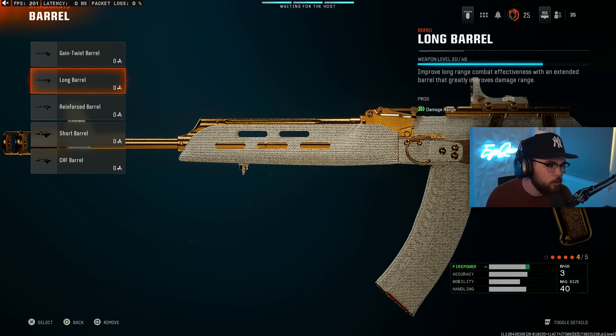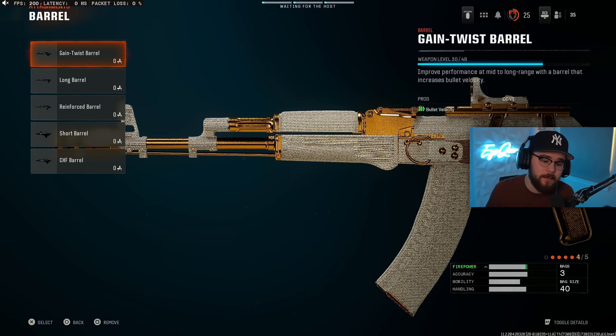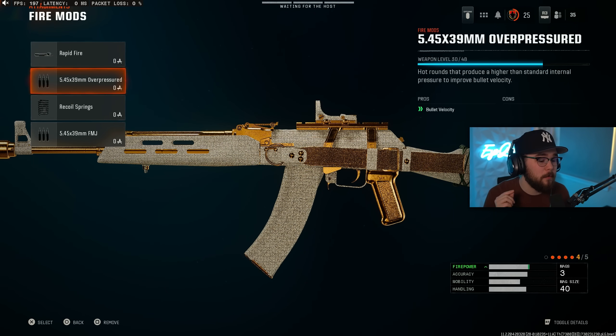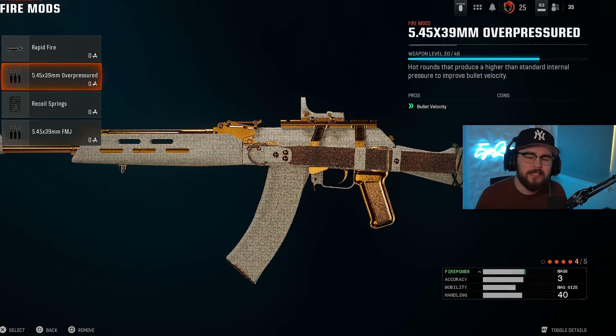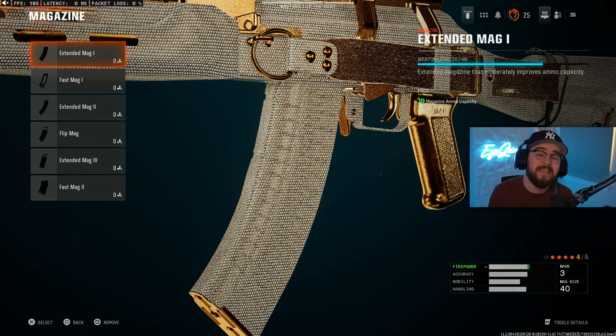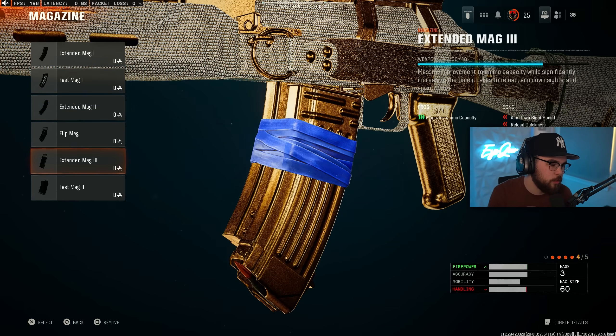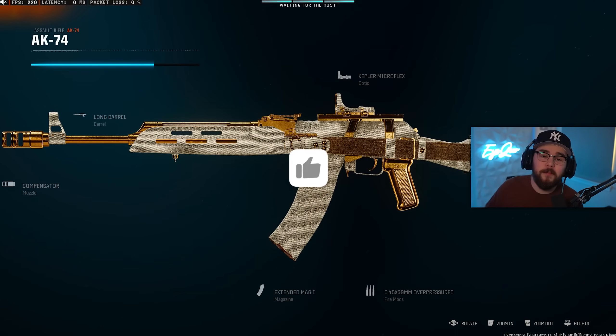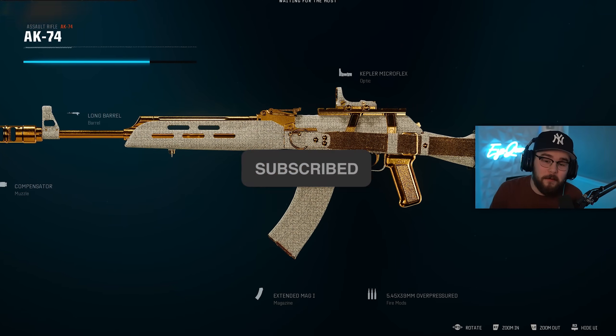For the next attachment, I'd toss on the Long Barrel, giving you a big boost for Damage Range — though you could also toss on the Gain Twist Barrel for Bolt Velocity. For the remaining attachments, the Damage Range Barrel is the clear best option, and I'm also tossing on Overpressured Ammunition for a boost to Bolt Velocity. Mixing those two together makes it so the AK really isn't bad at anything. For the last attachment, we have Extended Mag 1 — for Warzone we'd run Extended Mag 2 or 3, but for multiplayer it's completely unnecessary. That's my full build for the AK-74, loadout number 5.